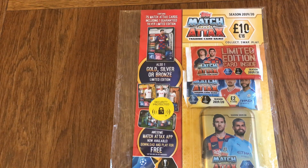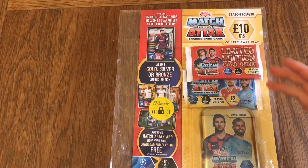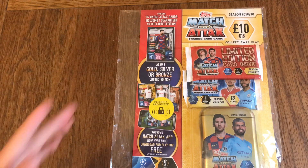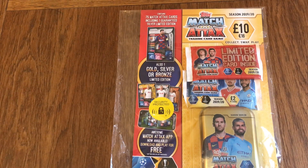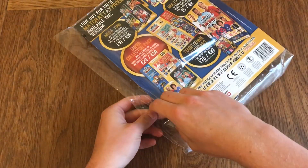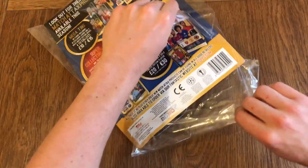Hello everyone, today we're doing a mini collector pack opening which includes two guaranteed limited edition cards. We'll get one in the tin and one in the guaranteed limited edition pack. We've got two of the big two pound packets which are the 15 card packs, and all the cards in this tin - 75 cards in total. There are also codes for the app to play the game with. It's a very good deal for £10: two limited editions, 75 cards, and a tin to keep your cards in.